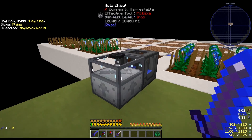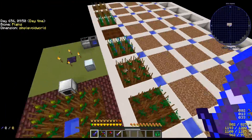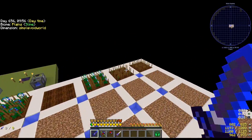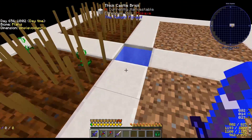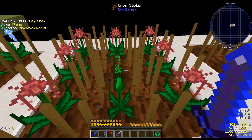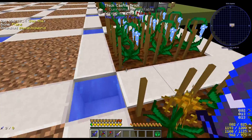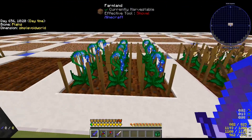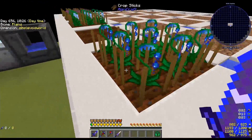Before episode 22 I set this up in the void dimension - it's just a bunch of 3x3 plots where I'm going to be placing all of my Mystical Agriculture seeds. It is daytime which means these can grow, so I finished tending my die seeds and planted them up here. The void dimension follows the same day/night cycle as the overworld, so if you don't have an adequate light level your plants aren't going to grow.